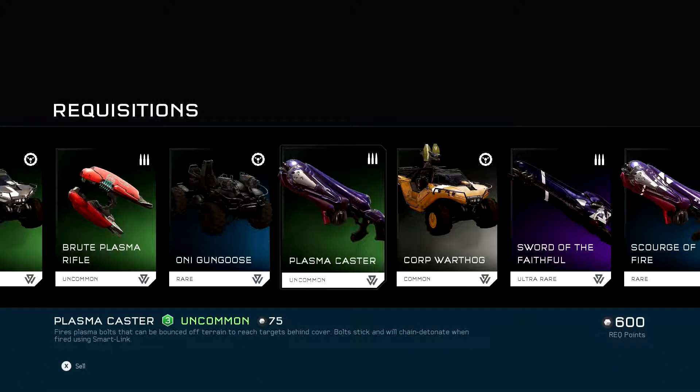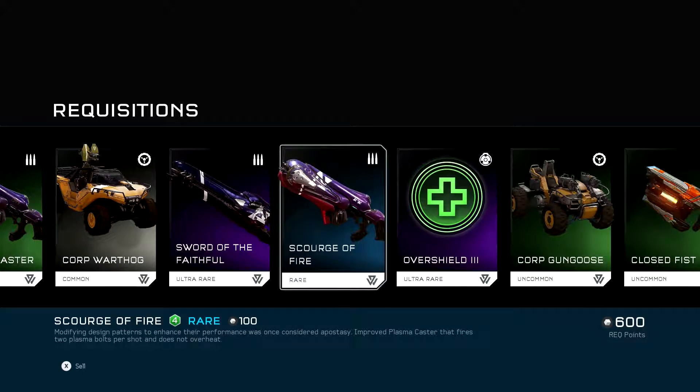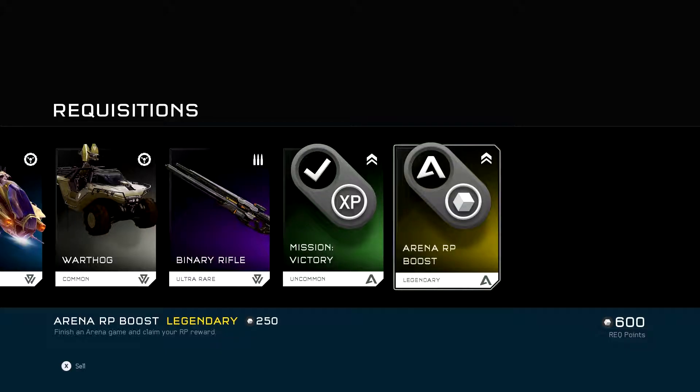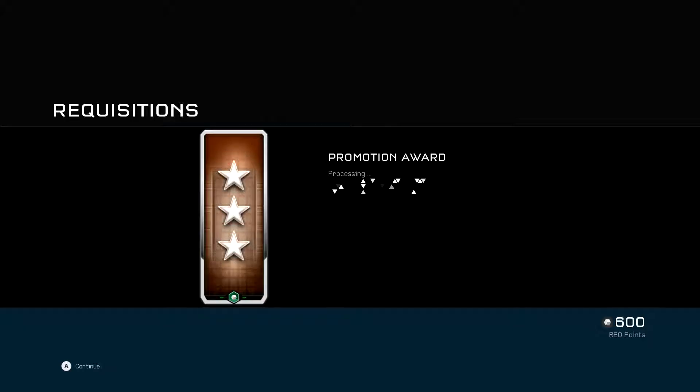Ooh, I saw a legendary something. Plasma Caster, Scourge of Fire, Plasma Caster. Yeah, Scourge of Fire, Plasma Caster, Sword of Faith, Sniper Rifle, or Beam Rifle, Loathsome Thing. An Arena RP Boost. Cool. And we've got one more bronze right there.